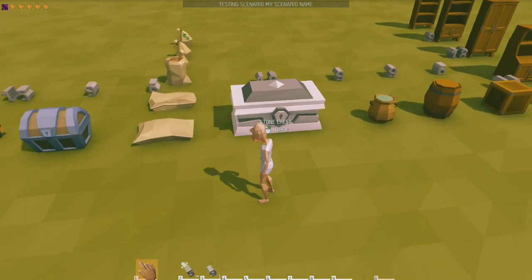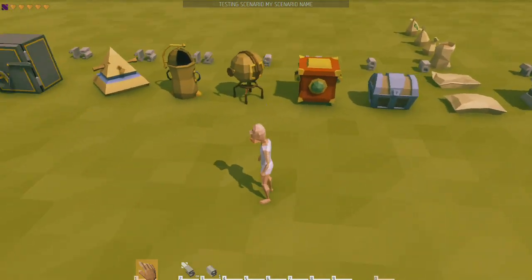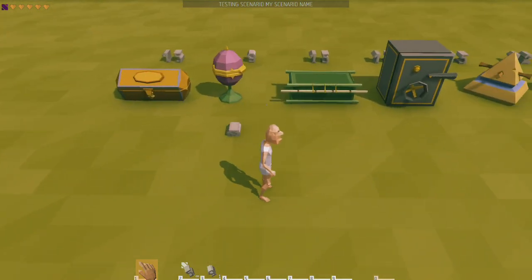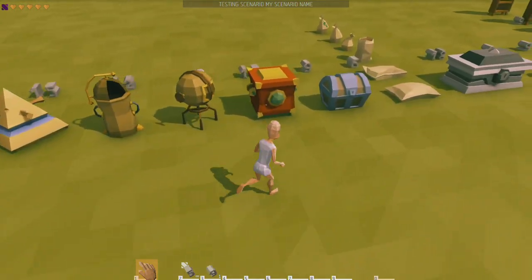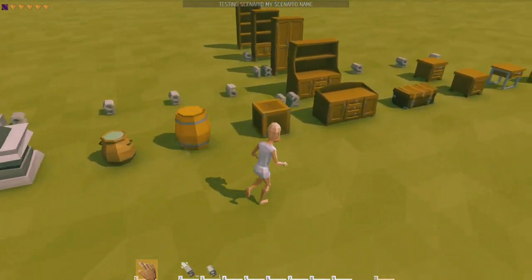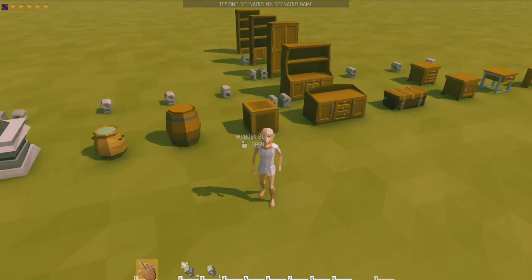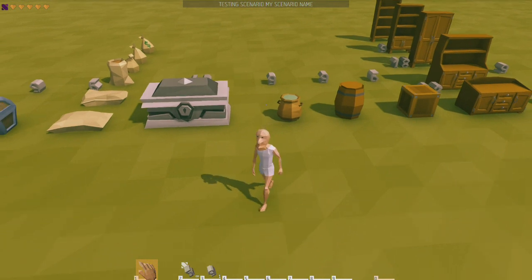If you want something secure, the stone chest is probably one of the best options, or even the safe or the pirate's chest. I'm not sure which ones you can lock, but probably all the chests can be locked, and of course the safe. I hope this helped with knowing what to look for when storing stuff. If you liked the video, be sure to hit the like button. Take care!